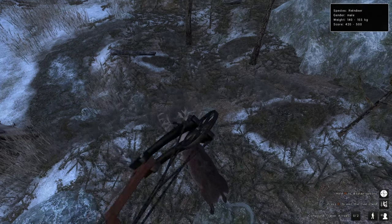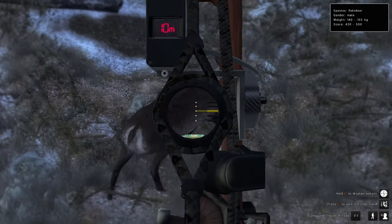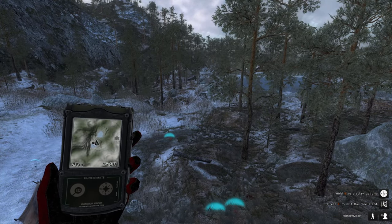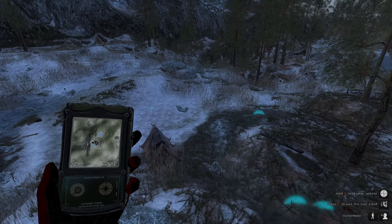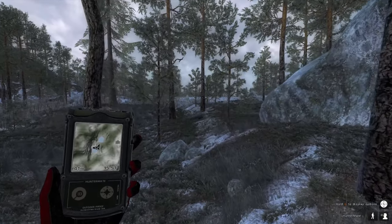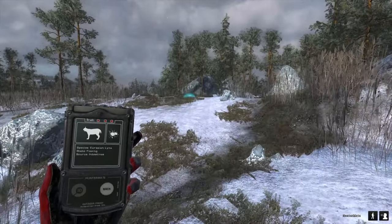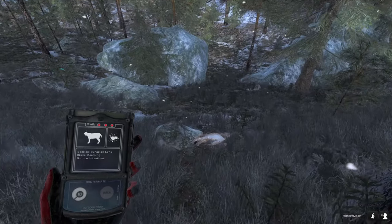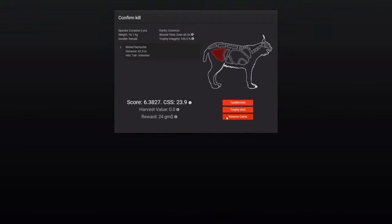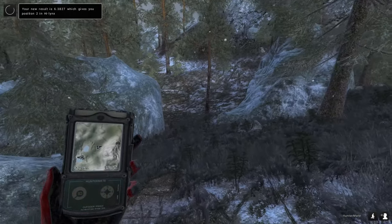Let's try to shoot this Lynx. That was a terrible shot — we hit intestine, but that was expected since I shot it right up the ass. Here's our Lynx — it didn't go far at all. Tiny females are absolutely worthless, not worth much. It gave me second in the Lynx competition, but that's probably because there's only two entries so far.